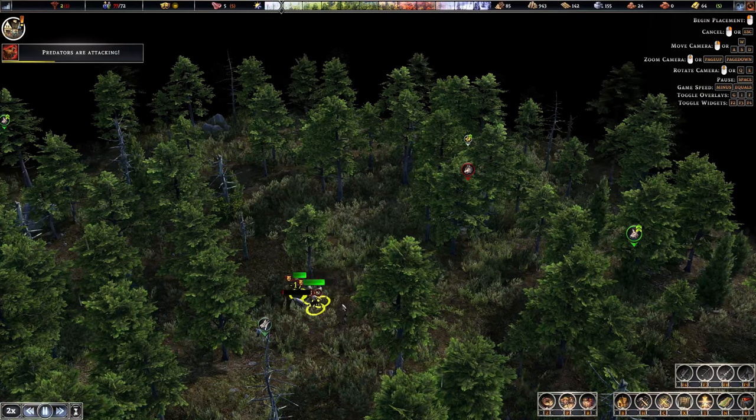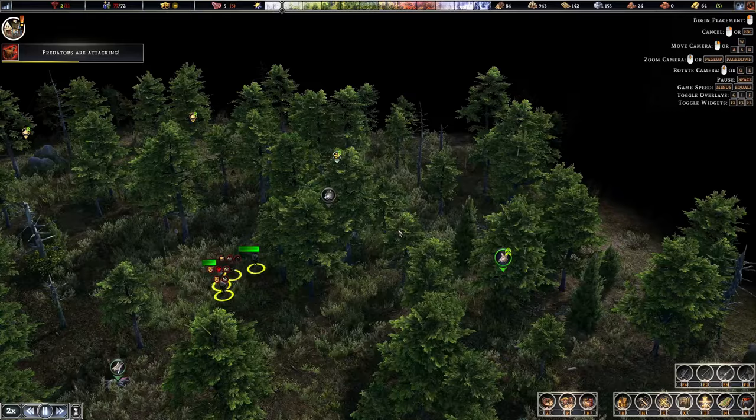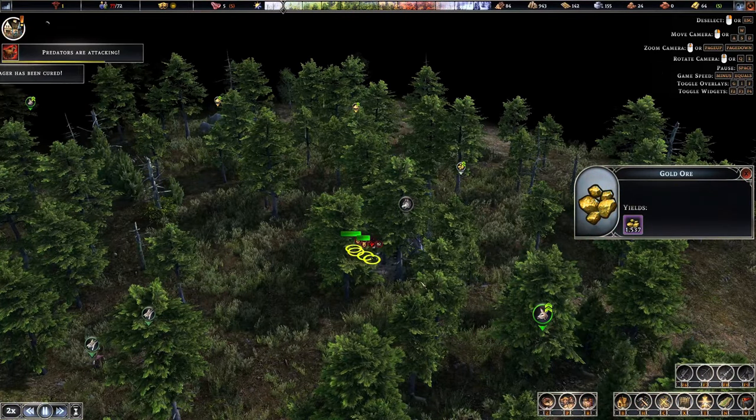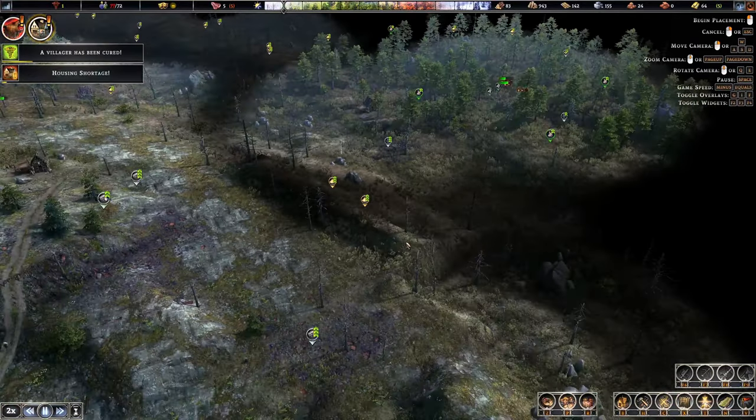Okay. Wolf. Alright, cool. We killed all the wolves so we can get rid of this wolf den. Nice, we've got a big old thing of gold here. Only 1,500. Cool. This area is now free of the wolves.